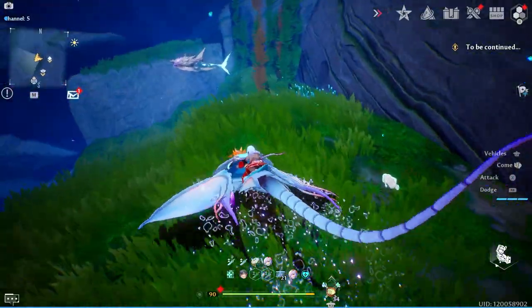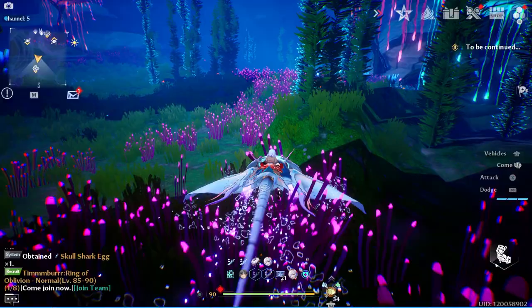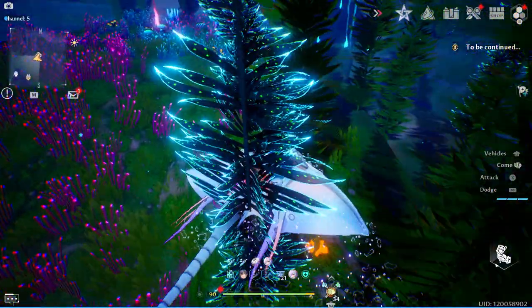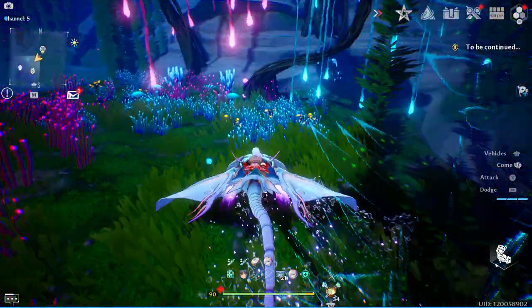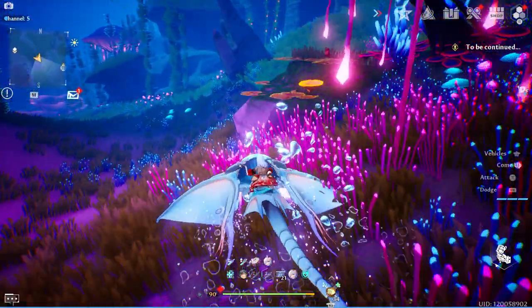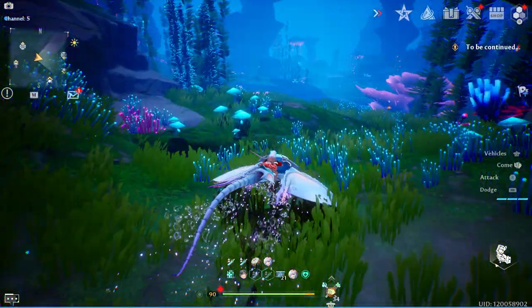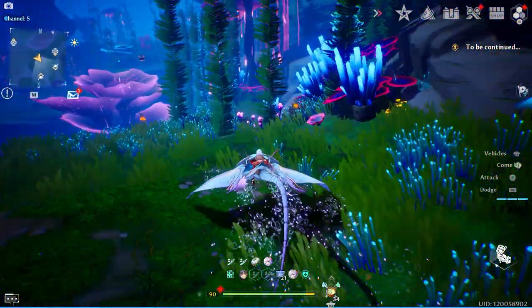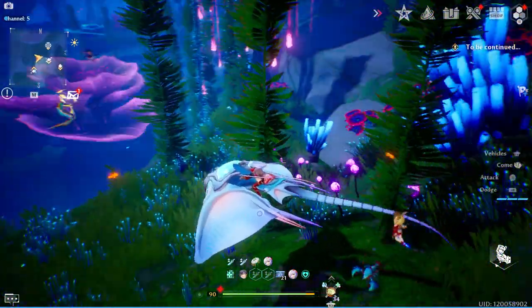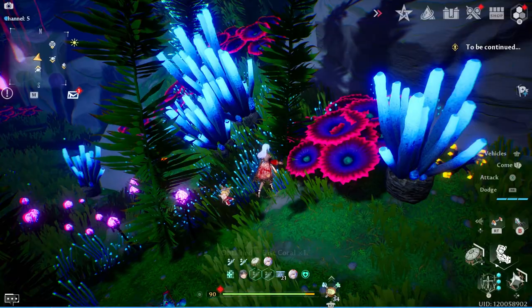Going through the path you'll start noticing quite a few plants — you can already see algae over here, which you're going to need a lot of for an upcoming mission, plus more cave coral. If you keep swimming you'll eventually come across disc-shaped plants where you can get your disc coral. I haven't found a single great spot for disc coral, but as I went collecting other plants I got tons of it along the way.